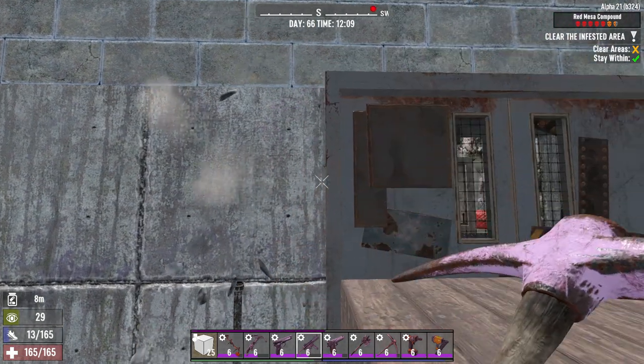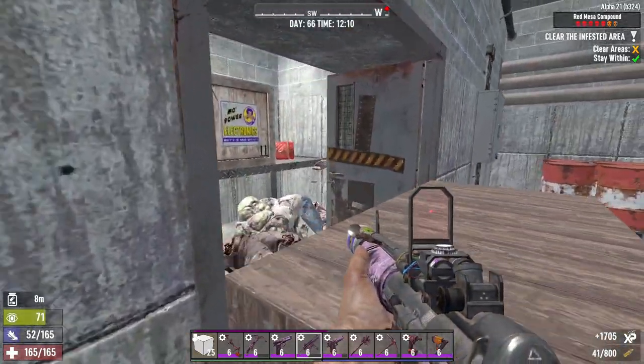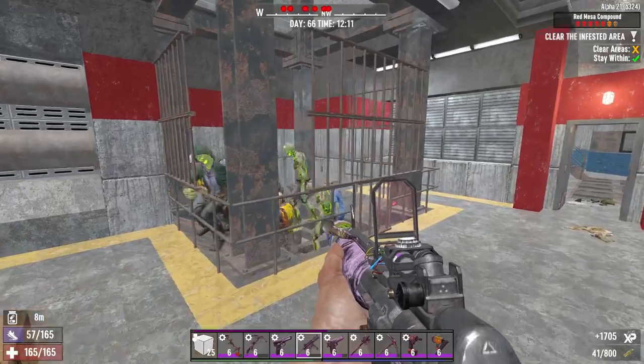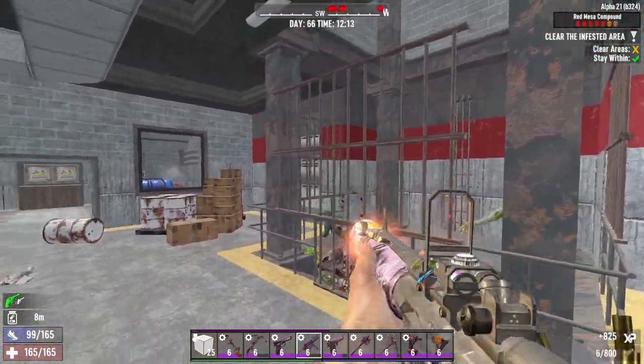Now that they've spawned, I will shoot the people inside this room first — usually no more than two or three. Afterwards I will come back to this elevator shaft that we already prepared and then shoot them down.